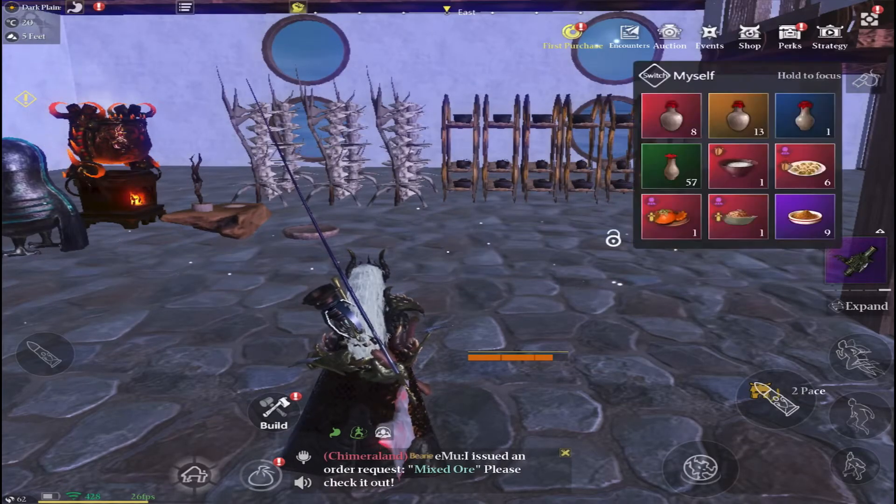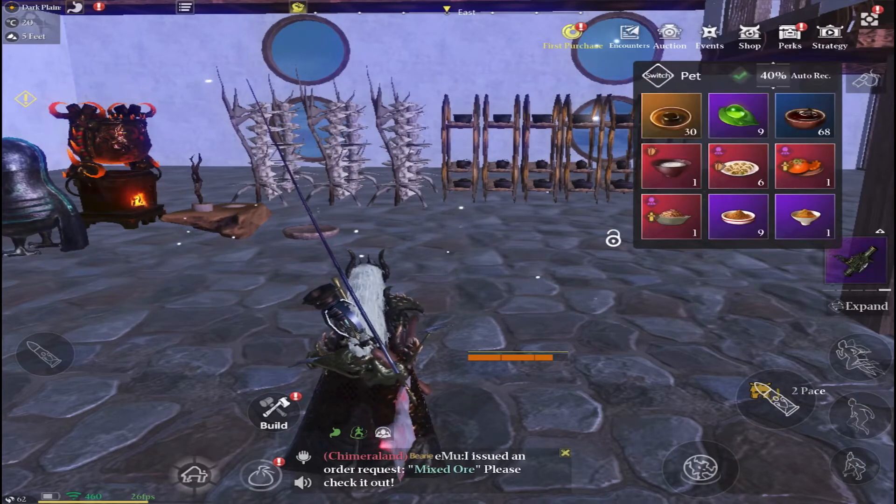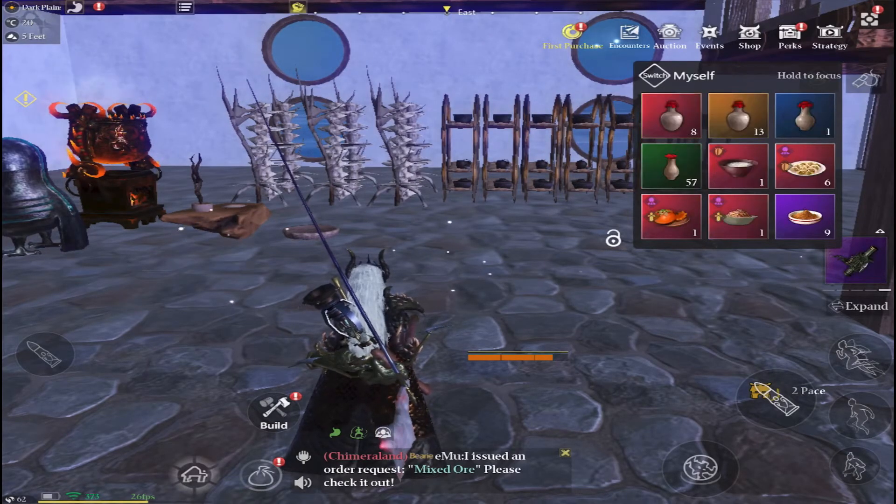Go to the top right and click the little hot bar where it has your potions and food. If you click switch it crosses over to pet — tick the box beside the 40%, and what that does is when your pet or attendant drops down to 40% health they will automatically drink a health potion and regather their health. Great for battles.